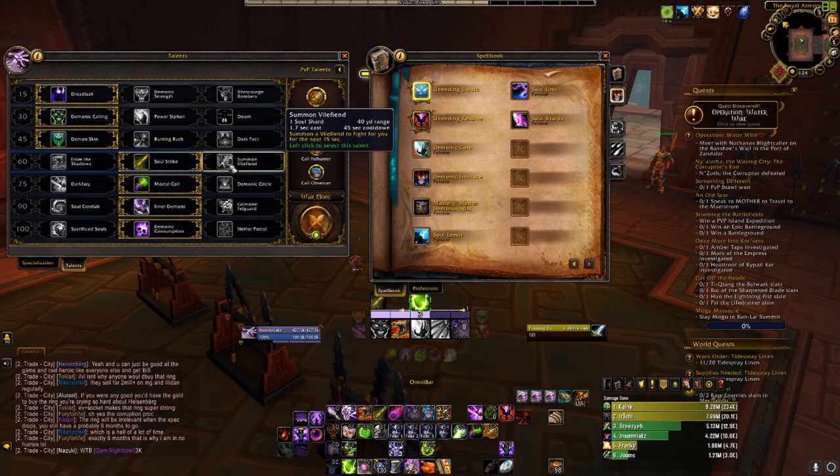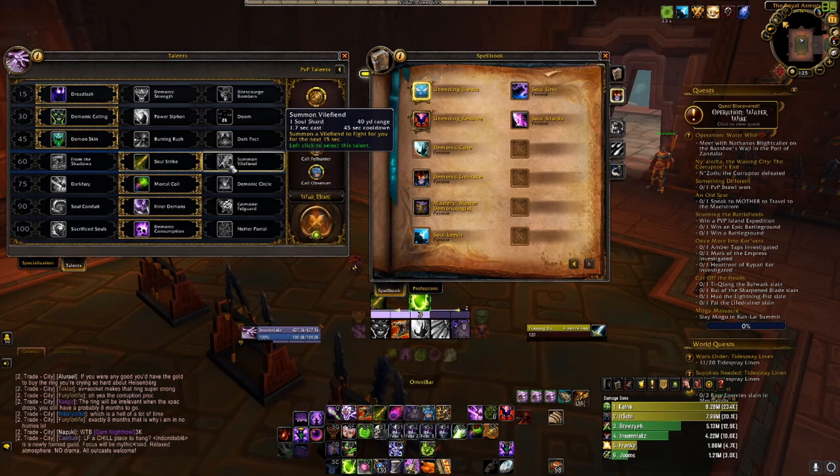Next in that line we have Summon Valpine. It costs one Soul Shard, it's a 1.7-second cast, and it's a 45-second cooldown. It summons a Valpine to fight for you for the next 15 seconds. This can be good, but they nerfed it way back when and it is not that crucial nowadays — it doesn't give you the DPS in PvP.